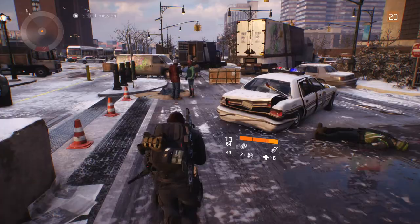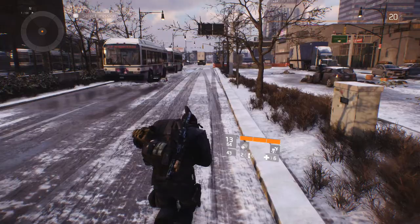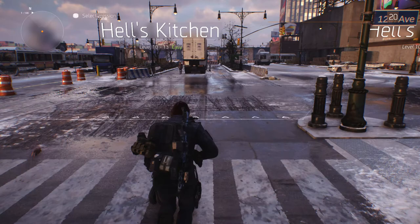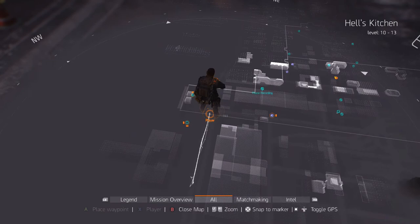In literally less than 10 minutes I got 10 drops that I can use, sell, or dismantle. It's quick, it's easy, it's very efficient. This is very much akin to the loot cave from the first year of Destiny where many of us spent many tireless hours standing in a field shooting into a cave farming drops until Bungie fixed it. But that's it guys — kill one guy, run away, run back, kill one guy, run away, rinse, repeat, profit. I hope you've enjoyed this video; if you did give me a like and subscribe and we'll see you out in the city.